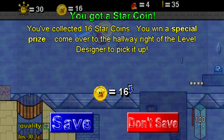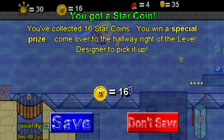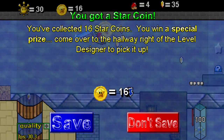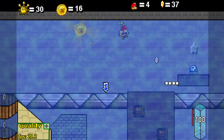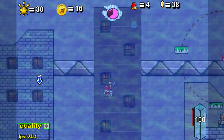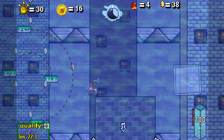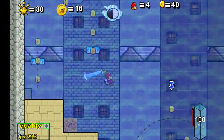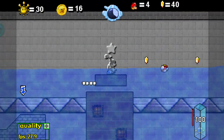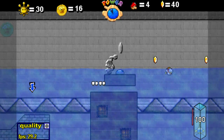First thing you want to do when you get here is not press any switches. You can get this star coin pretty much only if the water level is at its highest. You've collected 16 star coins — you win a special prize. Come over to the hallway right of the level designer to pick it up. I'll check that out right afterwards. Now there's a bunch of things down here for the eight red coins — they're pointing down and they eventually want you to press this water level switch. Don't do it yet. There's one thing that's going to make this level a lot easier: set the water level to here, which still lets you come up for air but floods mostly the entire area.